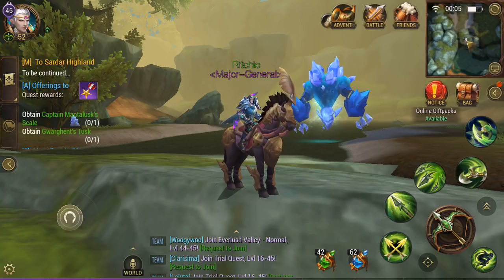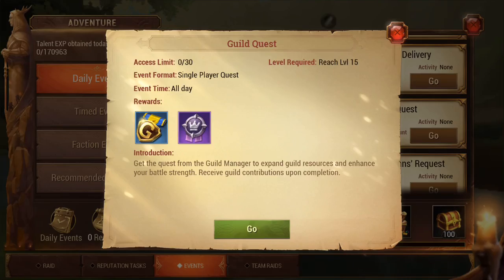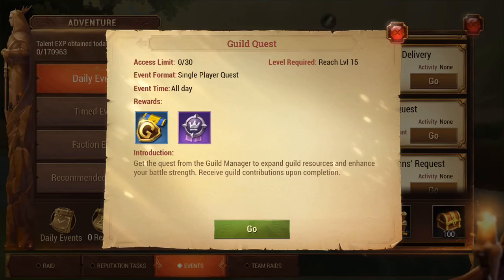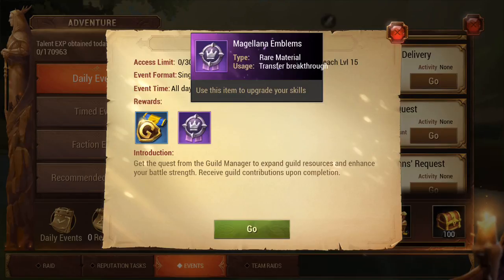Where I will begin is if we go to the advent, you'll see that you have guild quests. You can obtain these here as a reward. Each week you can complete up to 30 quests for the guild, and for every five that you complete, you'll get one emblem. So that's the free method of obtaining them.